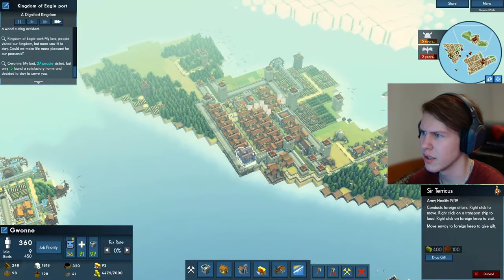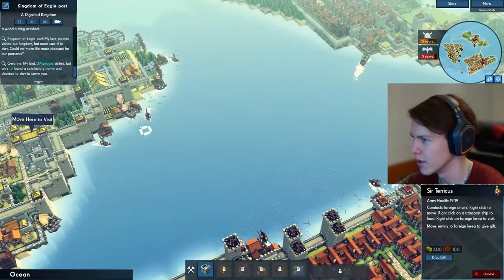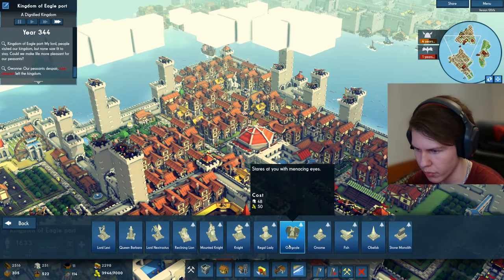Do we have any ships left? Did I destroy all our ships? No, we had one ship right there. We bought some stone from the merchants so we could place some more statues.